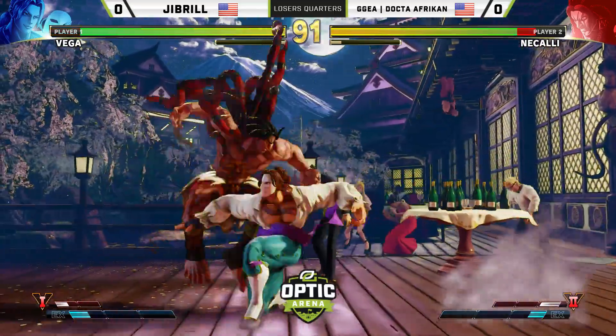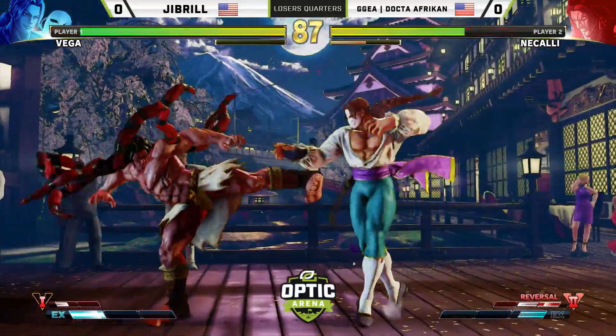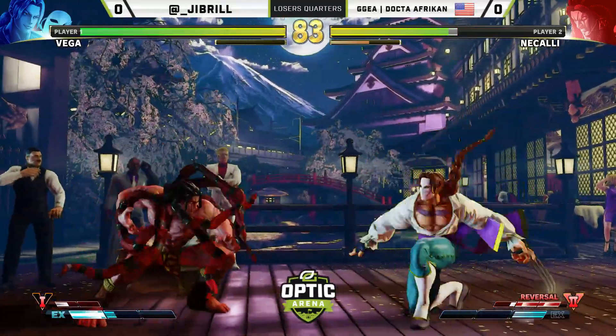Jabril has to take off the claw at the start of the round. The reason he's doing that is to gain access to crouching heavy punch. That's probably Vega's best normal anti-air, and something he's going to need to stop Doctor African from taking to the skies.